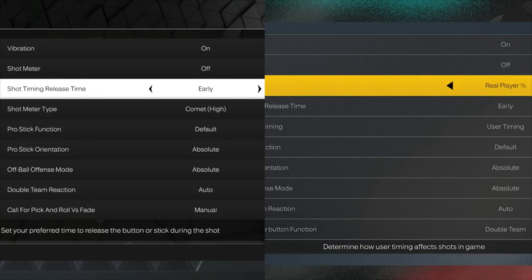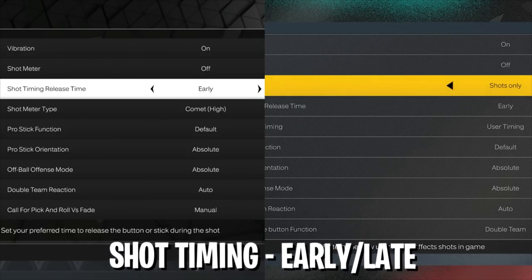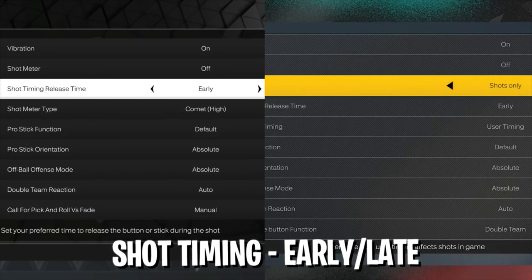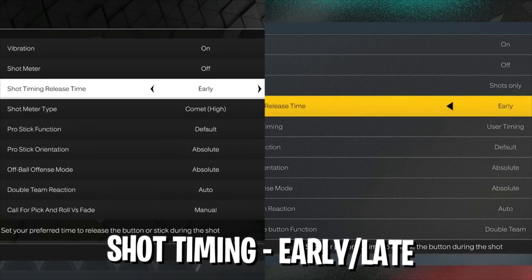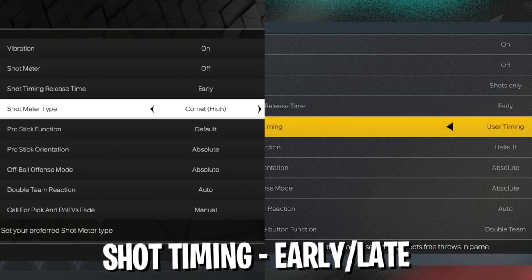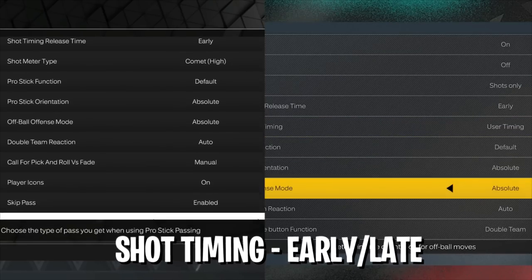On next gen, the next setting is shot timing — put it on 'Shots Only' or 'All Shots' depending on whether you want to time your layups or just your jump shots. For both current and next gen, the next setting is shot timing release time. This lets you choose when to release your shot — early, late, very early, or very late. I recommend early or late; I personally use early.